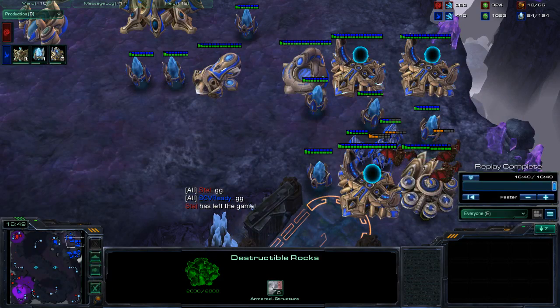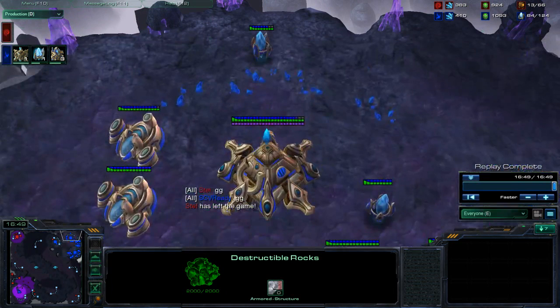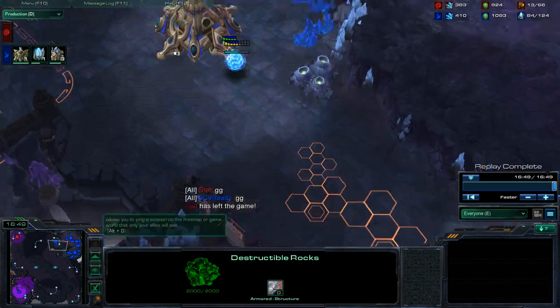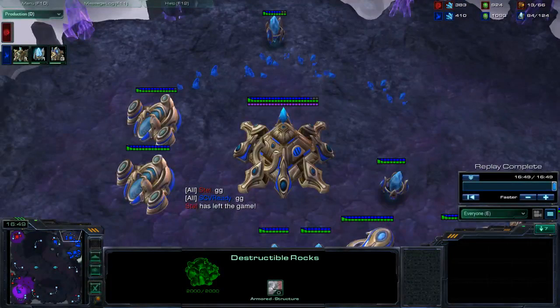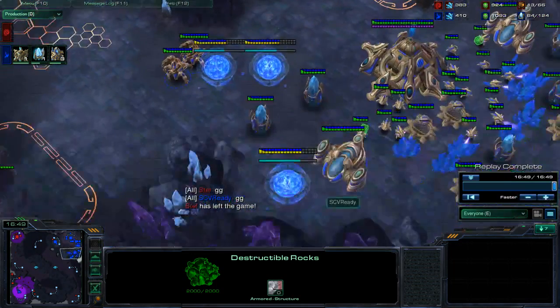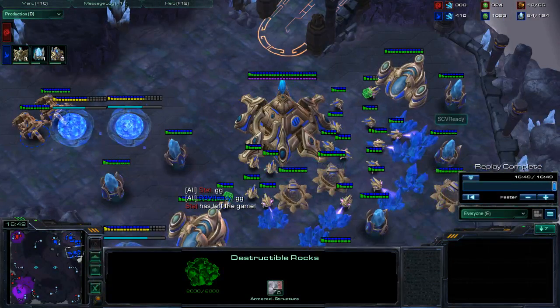Basically, the later an expansion is, the safer it is, but the earlier it is, the more valuable it is. If a Zerg hatches first, that means their attack will generally hit a little bit later. So if a Zerg hatches first, don't worry — get your sentries, get your expansion, and just wall off.